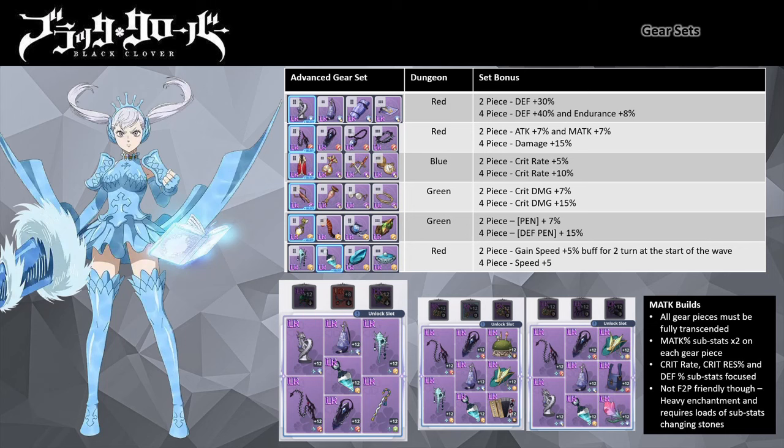Depending on content, give her the Advanced Speed set so she moves faster — for PvP, speed is important to set up Absolute Area for the party, which aids in protecting against status ailments while generating additional SP for faster Special uses. For the last gear set piece, I recommend Advanced Defense if your base critical rate and critical damage stats are decent on Valkyrie Noel. If you don't have damage mitigation supporter mages like Fate of Thread Vanessa, Ceremony Charlotte, Swimsuit Gauche, or William, the Advanced Defense set will better boost her survivability. The sub stats priority is: magic attack percent, critical rate percent, critical resistance percent, and defense.